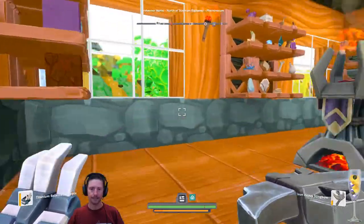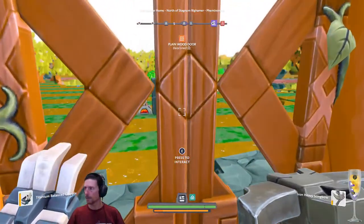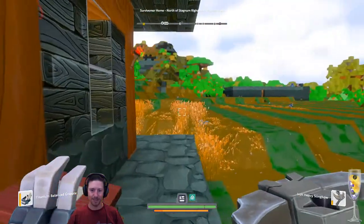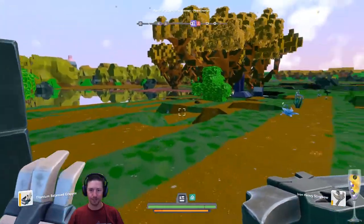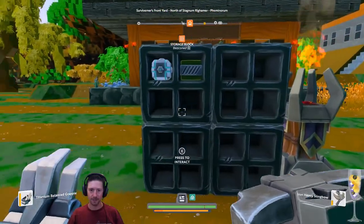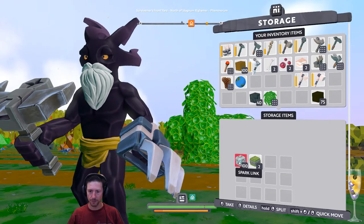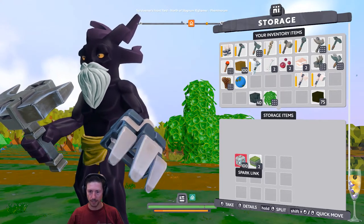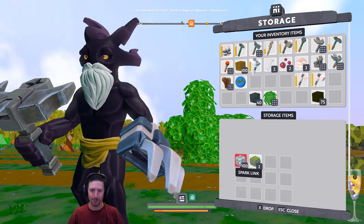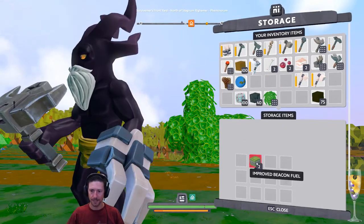That being said, let's go outside because there are some gifts from people. Let me first go to my kind of inbox that I have here. There's something over here - improved vehicle fuel, awesome. Sparklink, 100. I think this is cool. I need to figure out who dropped this, but let's just take this stuff.